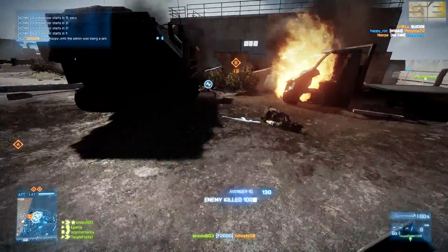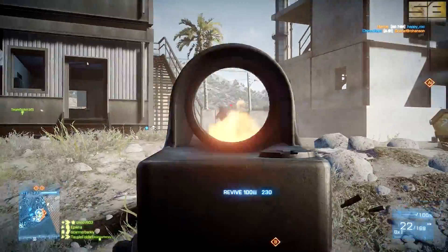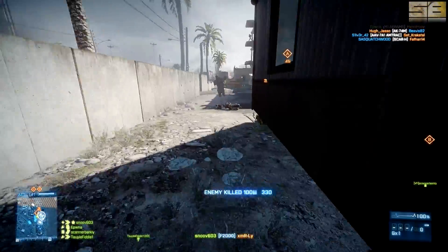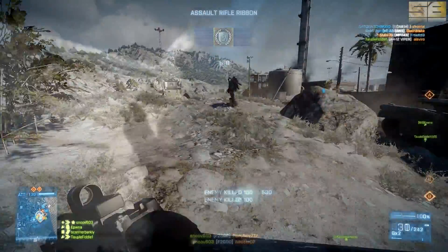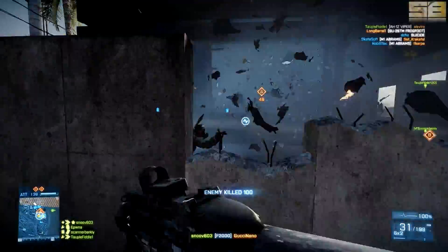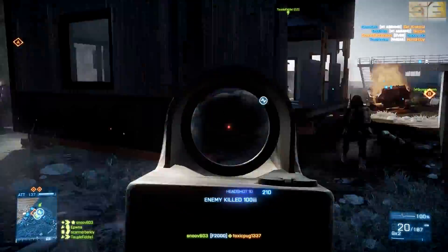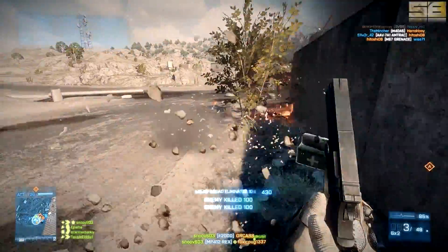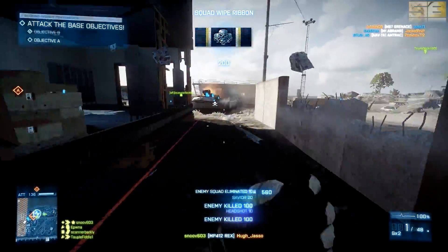Currently the F2000 has a magazine capacity of 30 rounds plus one in the chamber — that hasn't changed. The fire rate is a higher-than-average 850 rounds per minute, also unchanged. Reload times are actually better now: 2.5 seconds with at least one bullet chambered and 3.5 seconds if you run it completely dry, down from the original 2.65 and 3.6 seconds. Damage is 25 hit points per bullet at 8 meters, dropping to a minimum of 18.4 hit points at 50 meters. The short-range and max damage ratings haven't changed, but long-range damage is up from the original 17 hit points per bullet to the current 18.4.